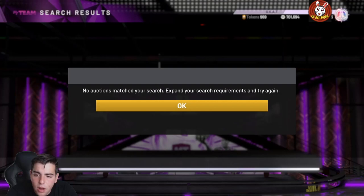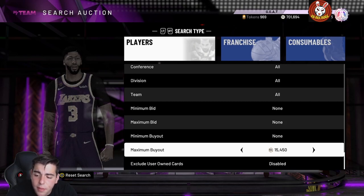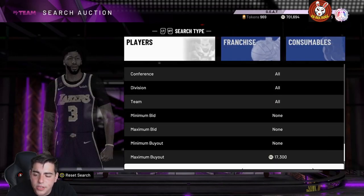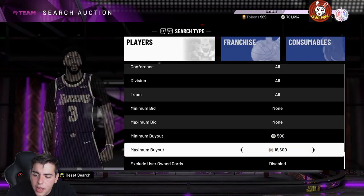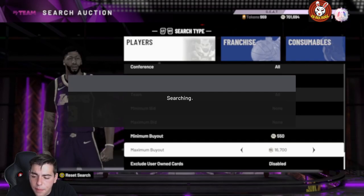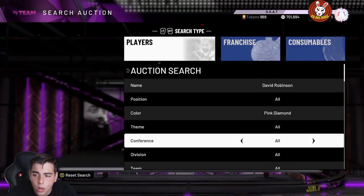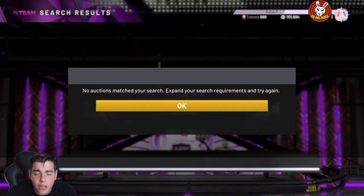David Robinson pink diamond is going to fly off the charts. If you want to make like 5k MT at least per five minutes, this David Robinson card is the one. There's a ton posted every second — look how many just got posted in one refresh. Is it worth the investment? It completely depends on how much you get them for, but these cards get bought out in seconds. The 98 D-Rob is very similar to the galaxy opal D-Rob — he's going to be an insane budget baller, kind of comparable to Eddie Curry. This filter is going to make you thousands and thousands of MT.